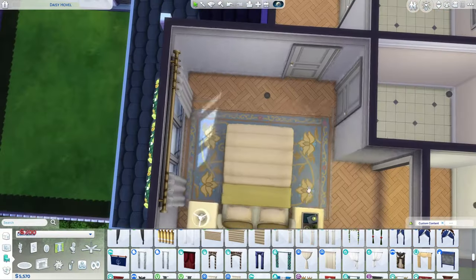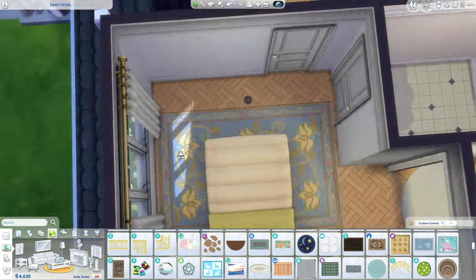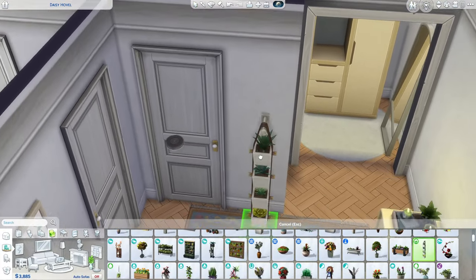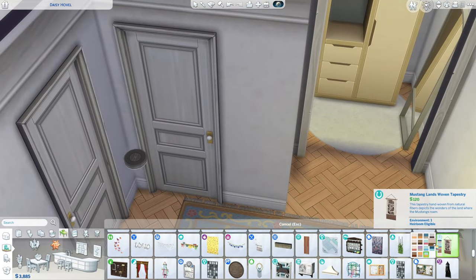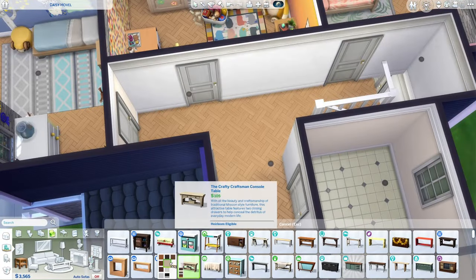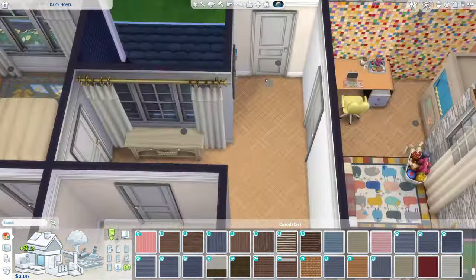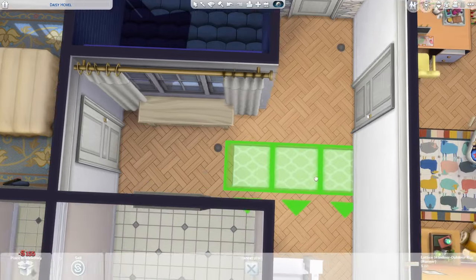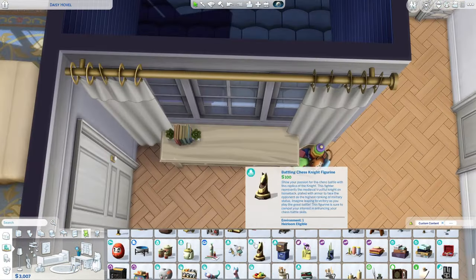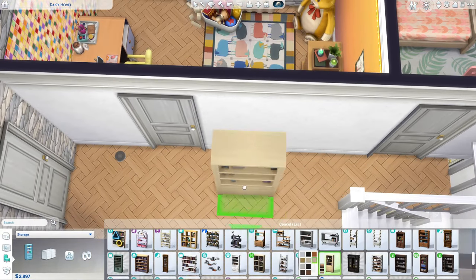Now we're moving on to the very small parents' bedroom. They don't really have much going on in here — it's pretty boring — but I did give them a fireplace. Hopefully it doesn't catch on fire; it's pretty close to the rug but not touching it. It's a pretty simple bedroom, just small. I tend to make bedrooms a little too big sometimes, but here there's just not much to put. In the hallway I put the family bulletin board, a little table, a bookshelf, a thermostat, some photo collages, and a toy basket for overflow toys.